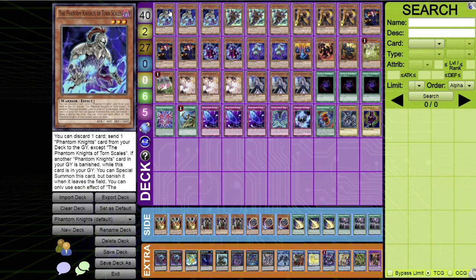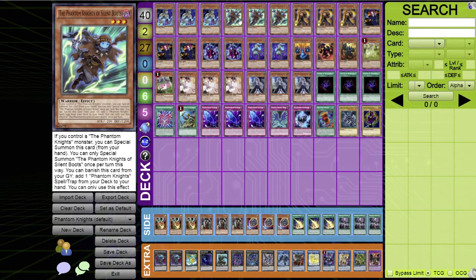Starting off with one of the best starters in the entire deck: Phantom Knights of Torn Scales. This came out in Phantom Rage — the Phantom Knights got a lot of support in that set. This is essentially my deck profile for the Phantom Knights since I never did one during the Phantom Rage season. Torn Scales is amazing: discard one card and send one Phantom Knights card from your deck to the graveyard, and if you banish a card from your graveyard while Torn Scales is there, you can special summon it. Guaranteed three-of.